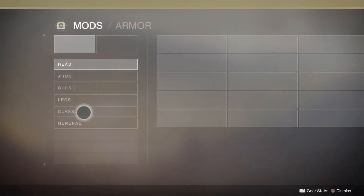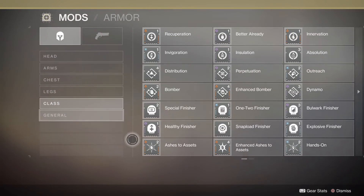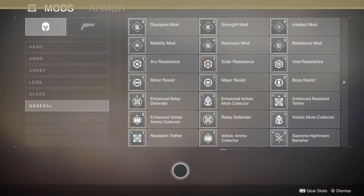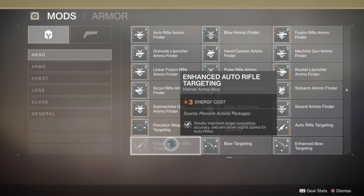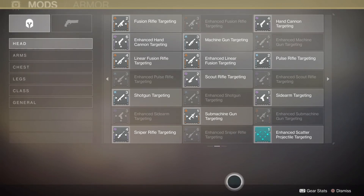If we go to Collections and get to mods, you'll see a list of everything you've got for each class-specific and general category. I've not got Enhanced Auto Rifle Targeting - it says pinnacle activity. Pinnacle activity is the top-end stuff like Nightfall Ordeals, raids, and so on. Iron Banner does have a good chance at dropping enhanced mods, which is where I've got a lot of mine from, but I'm still missing quite a lot because I'm not into the PvP side of things.